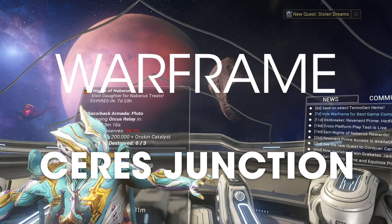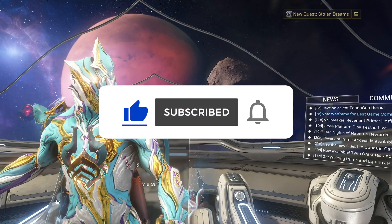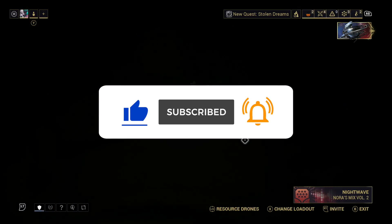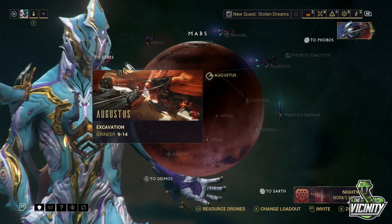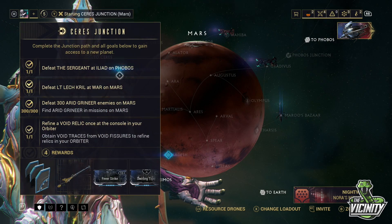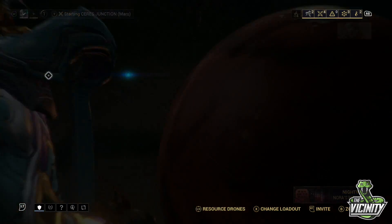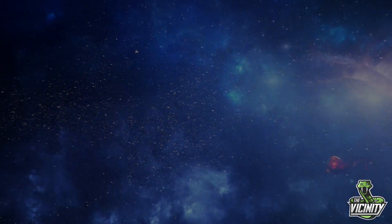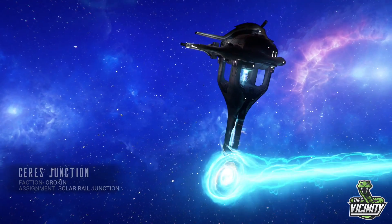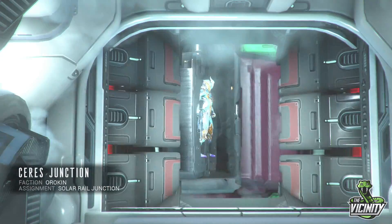Hey Tenno, you're here for Ceres Junction completion. Okay, so this isn't too bad a junction as far as it goes. This account is a Mastery Rank 5 account — you can take weapons in that aren't too high. I unfortunately by accident managed to forma my Zenith, so it's pretty low at the moment, but it does go to show that you can do it with lower weapons. Here we go.